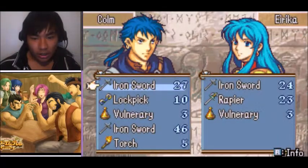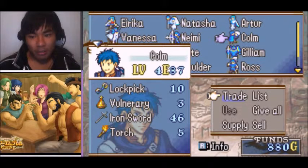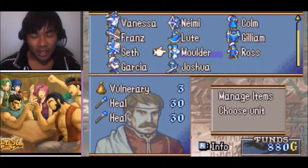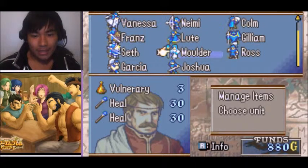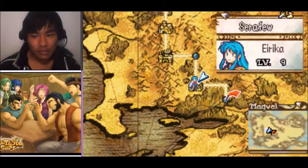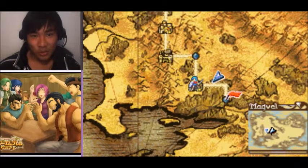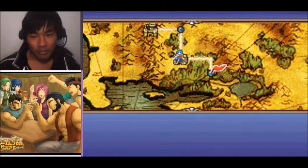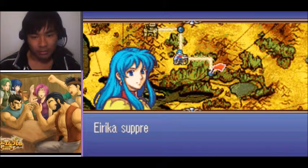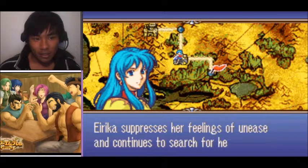Whatever — we can have another sword at least. Basically the mistake I made was I gave Moulder two Heal staves for whatever reason, and because of that I don't have two healers that can use torch stuff. I'm just going to save here just in case I need two torches and this level doesn't go well — I'll go back. You're going to need it because of the annoying fog of war mechanic.